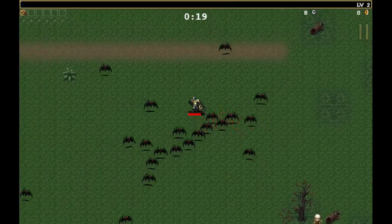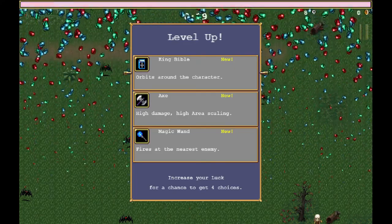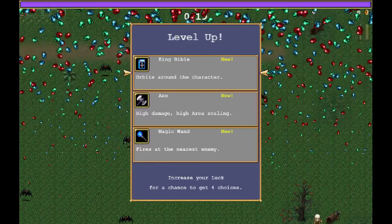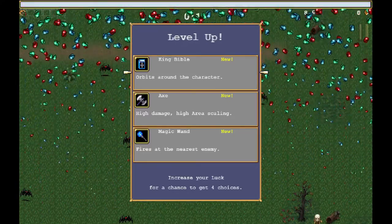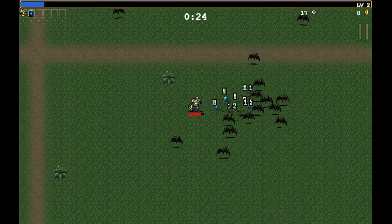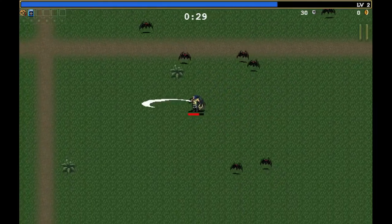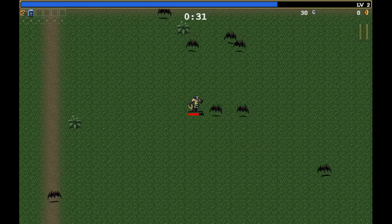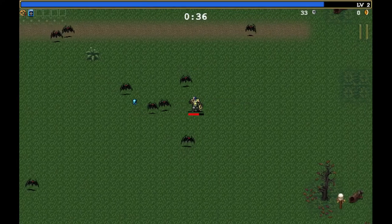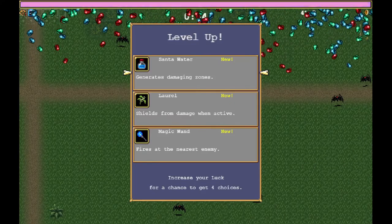When you level up you get to choose either a weapon or an item. So you've got an axe here, a magic one, other weapons, and items as well. I'm going to choose the king bible because I've seen some people have some fun playthroughs with that. So in essence you run around and the king bible will orbit around you hitting enemies. My whip is just horizontal - different weapons have different behaviours.